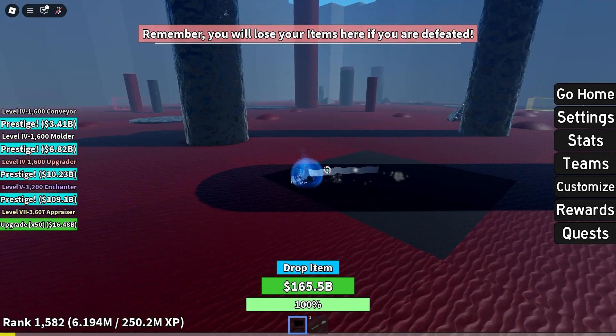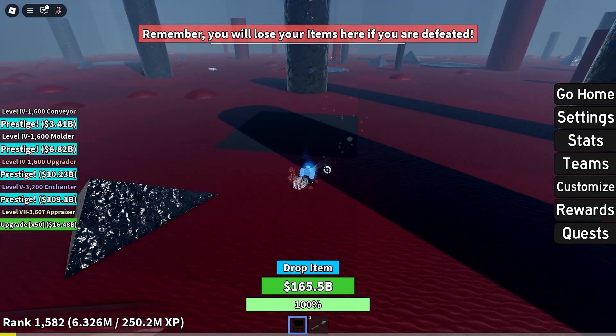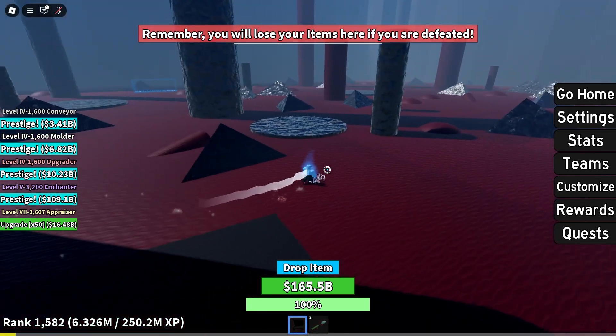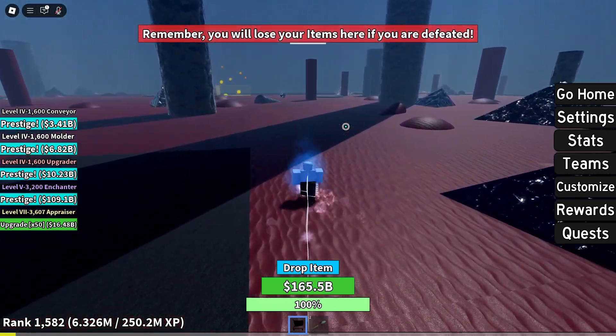Teleport there, but you have to do this in a public server or a server with enough people, or else the guy won't spawn. So we're going to go ahead and find the guy — and there he is. There's another player there; I might kill him because I need items.